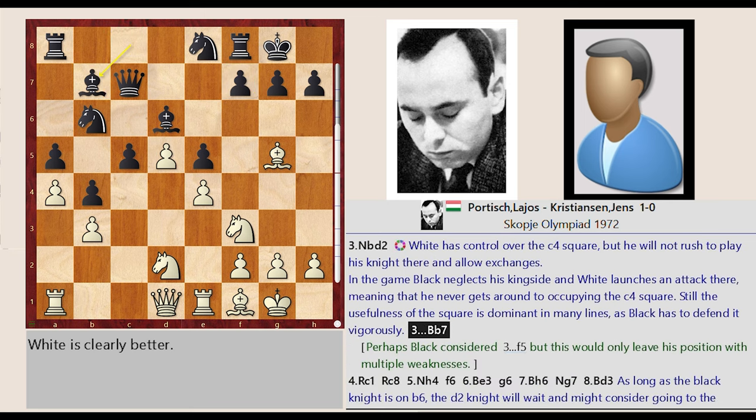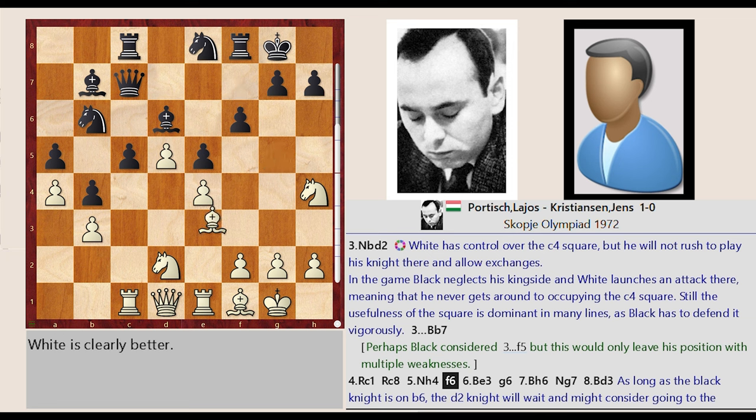Bc8-B7. Rook A1-C1. Rook A8-C8. Knight F3-H4. F7-F6. Bg5-E3. G7-G6. Bg5-E3-H6. Ne8-G7.